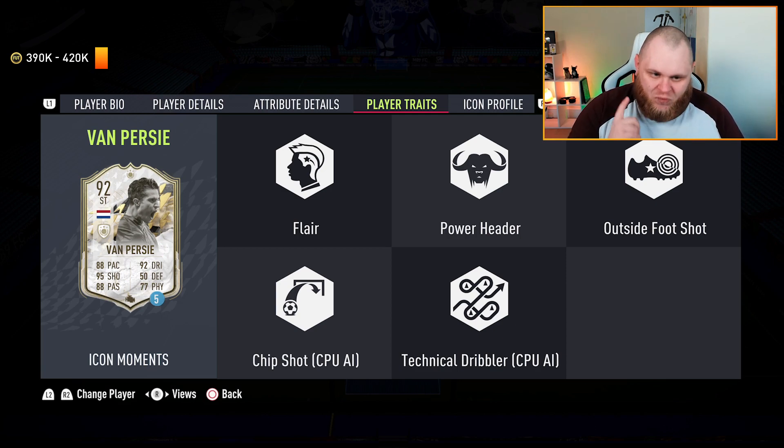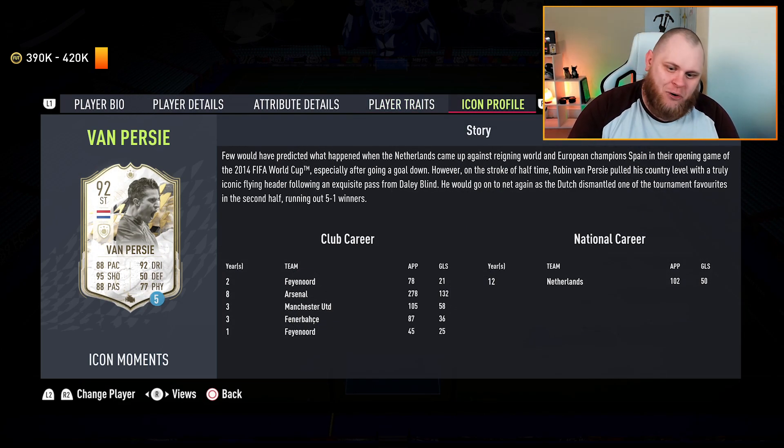His traits are: outside of foot shot, power header, and flair. A finesse shot trait would have been magnificent. As for his icon profile, he started at Feyenoord and finished at Feyenoord — I love that journey. Over 100 caps for the Netherlands — people said van Persie didn't perform for the Netherlands, but one goal every two games for an international is actually not too bad. Arsenal was sensational, Manchester United was sensational — Robin van Persie is an absolute baller.